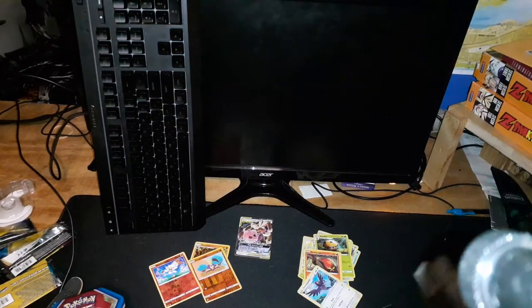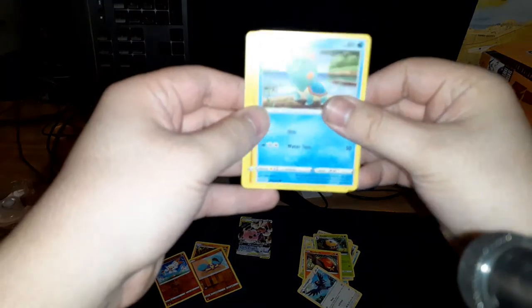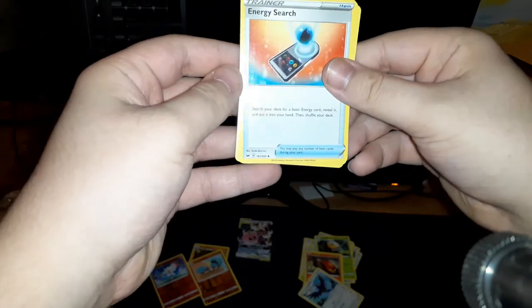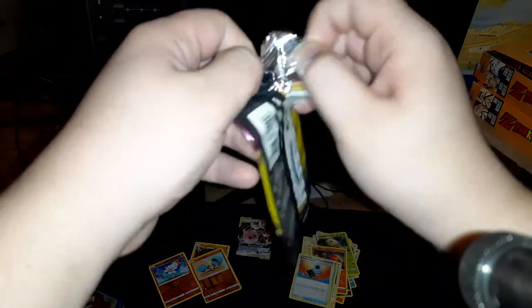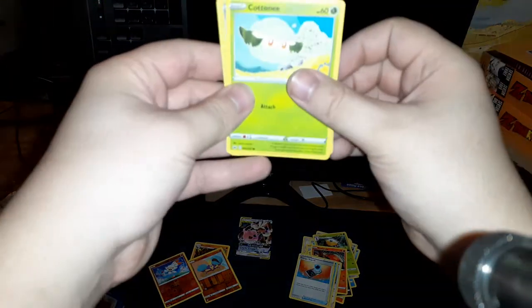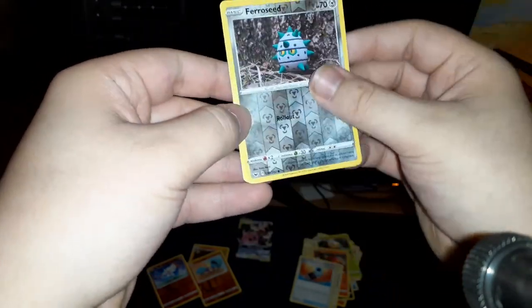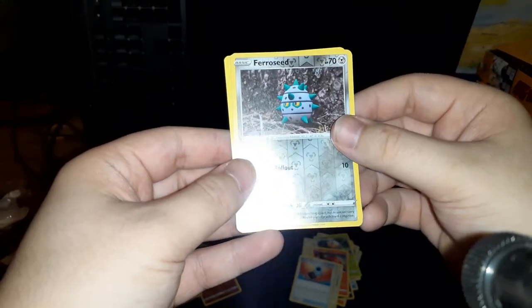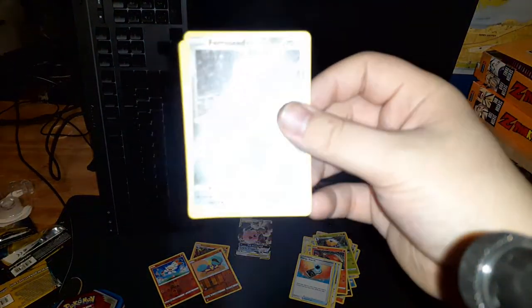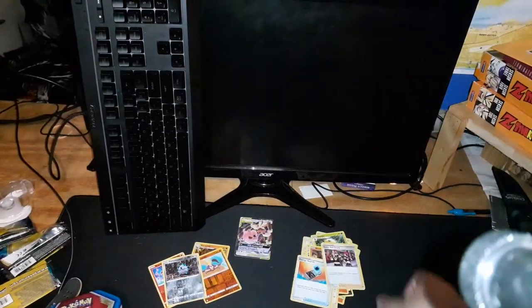I just stick with fire types. Oh, there's a fire type — Sizzlipede. Galarian Zigzagoon and Corvisquire — I like Corviknight, that's like one of my favorite Pokemon from Sword and Shield. Chewtle, Rhyhorn, and Energy Search. Cottonee, Ferroseed — that's a reverse holo — it's a circle so it's a Ferroseed. Nice, and so shiny! In person it looks like freaking chrome compared to on camera.